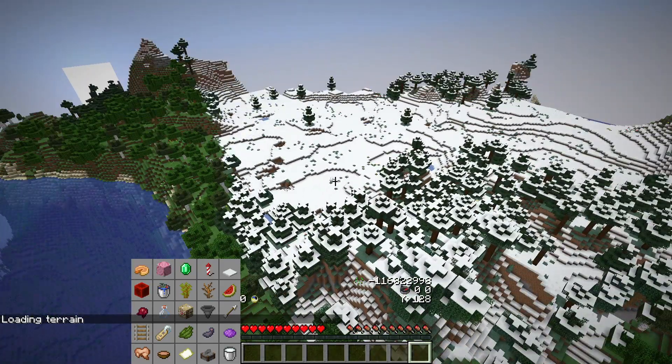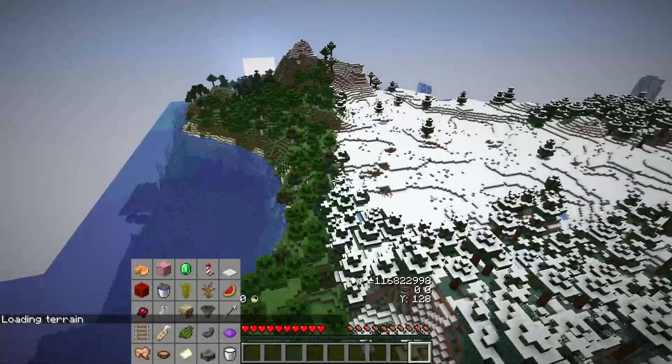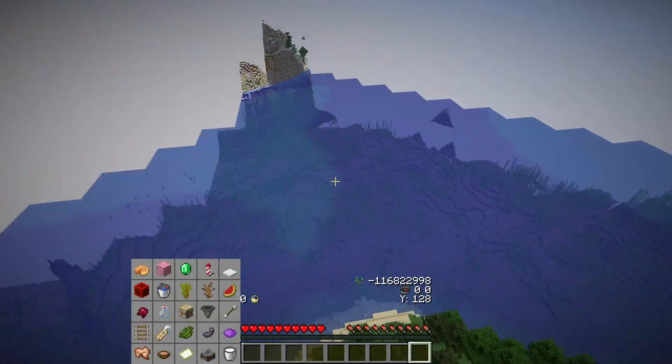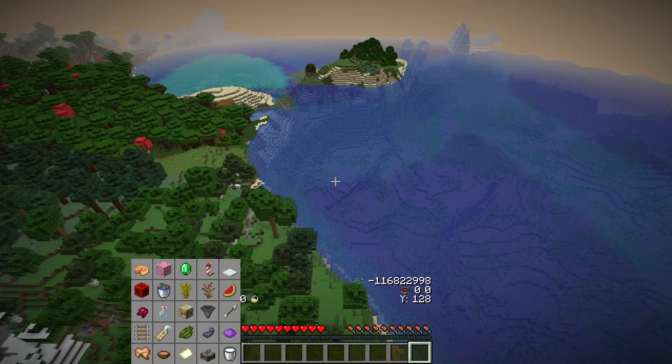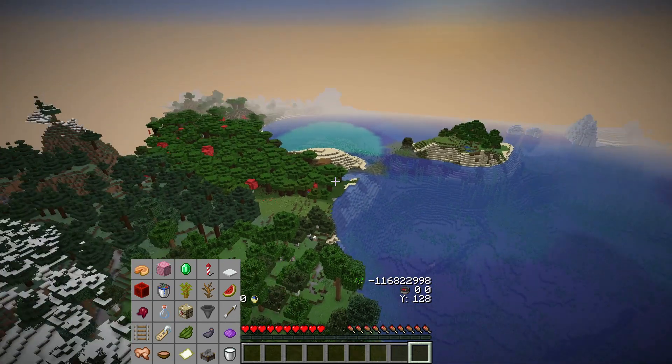Rabbit meat, cooked rabbit, three cooked stone, and a milk bucket. It's eight surface iron — I think it's two buckets and the shears — so getting at least eight iron relatively early would be great. The witch hut is kind of useless.